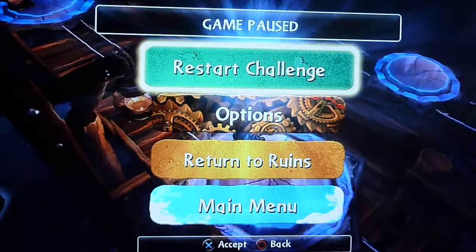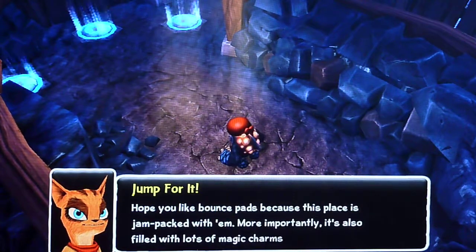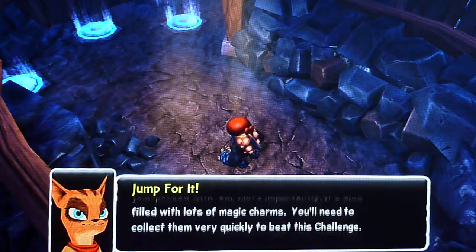Hello, and welcome to the Sky and Serac challenge of Jump For It. It's the best way I know around. Of course, the main thing you want to know is where to find the key, because the key hides about 15, 20 of the things.